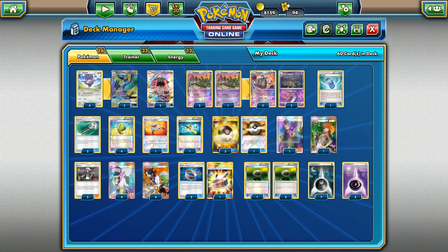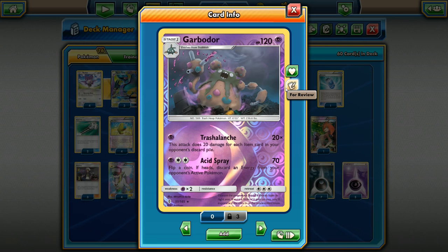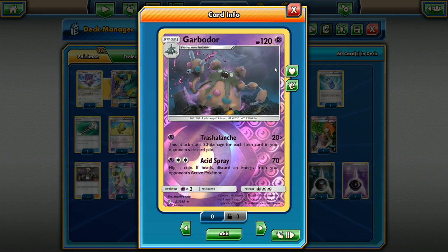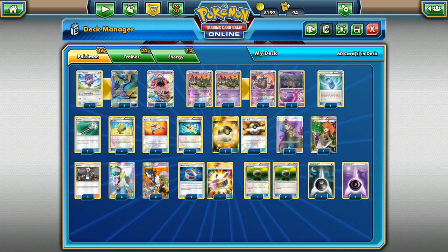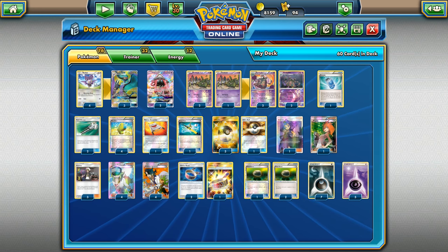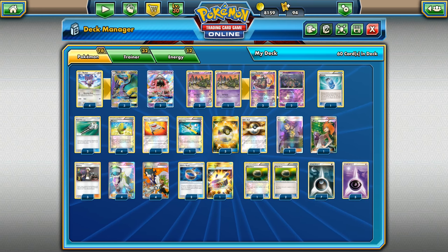We're running a 2-2 split of Garbodors. Trash Lance is good too, because it can ramp up to heavy damage. A lot of times your opponent will see you're playing an item lock deck and rush to use 8-10 items on their first turn — then you just evolve into Trash Lance Garbodor and have a nice laugh. We're running a 3-4 Trubbish line for the split, and we'll choose which Garbodor based on the situation. To round off the Pokemon, we have 2 Tapu Lele — only 2, because we really want to start with Noibat, and starting with Tapu Lele hurts consistency.